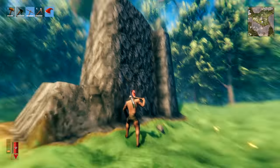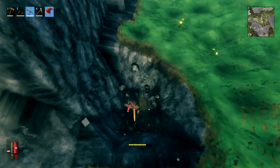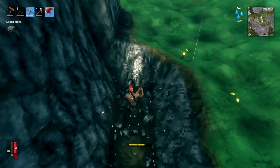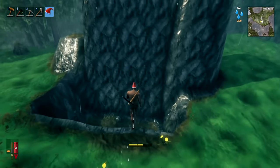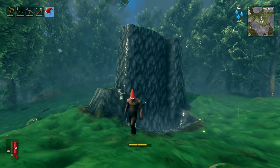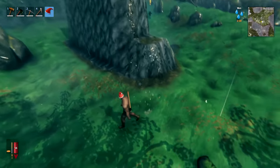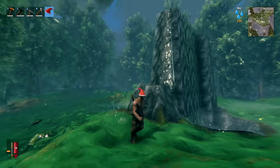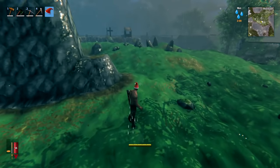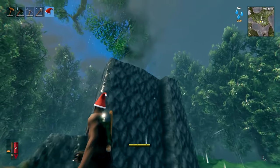Another option for base security — and a way to gather stone — is to build a moat by digging down around your base. Mobs reaching your base will end up down in the water, which encumbers them, or face a height they can't climb over. This also helps against trolls whose hammer swings can come over a wall and damage nearby buildings — with a ditch, trolls are too low to get their hammers or thrown rocks over the wall.